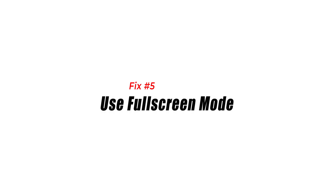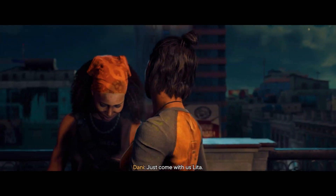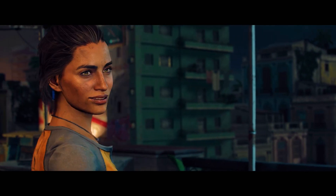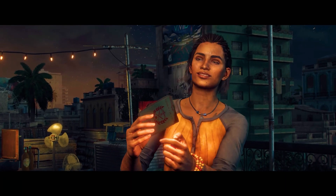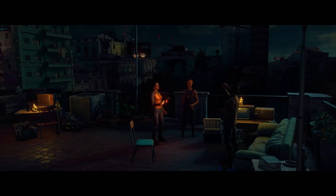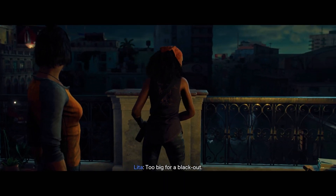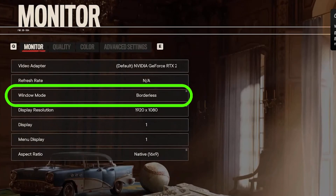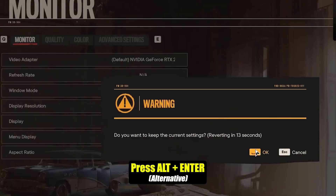Fix 5: Use Full Screen Mode. Full Screen Mode can help fix Far Cry 6 lagging or freezing issues on Steam. Running the game in Full Screen Mode allows it to have exclusive access to system resources, optimizing performance by reducing the strain on the GPU and CPU. This can result in smoother gameplay, reduced input lag, and improved overall performance. Go to In-Game Settings, select Video, and change the Window Mode to Full Screen Mode. Alternatively, you can press Alt + Enter to switch to Full Screen.